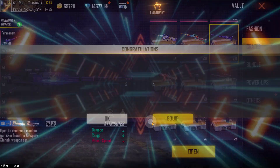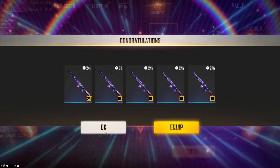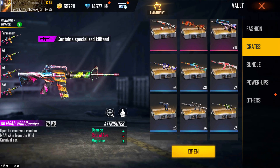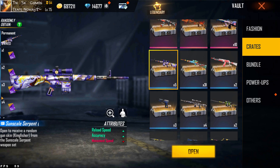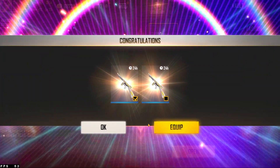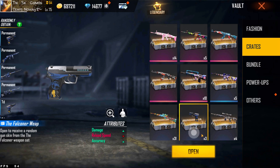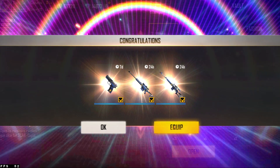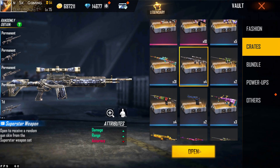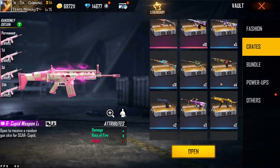We have to open it up. I can't keep it. If you are not able to open it, you can see. That is the number of ACN, so there is an extra gun skin. So it will open. One fire hunt will not even have any of this. If we are not able to open it, we will say anything.